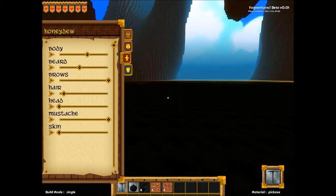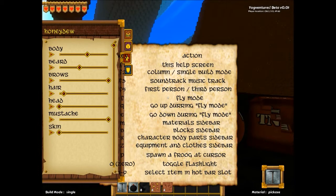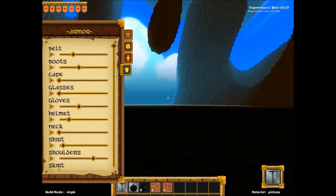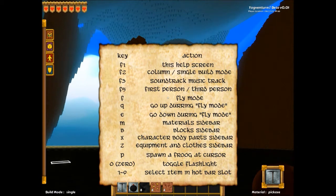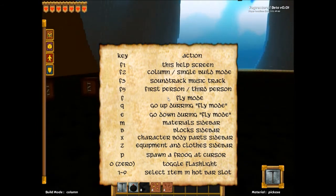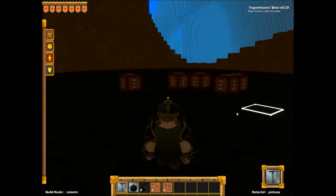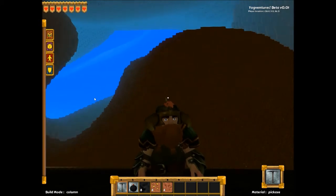I selected a pickaxe's material — that's not gone well, found a bug. I'm called Honeydew. How do I see myself? F1 is help. F2 is column or single build mode. F3 is soundtrack and music track — so you can change the music. F5 is third person. You hold right click to move around.